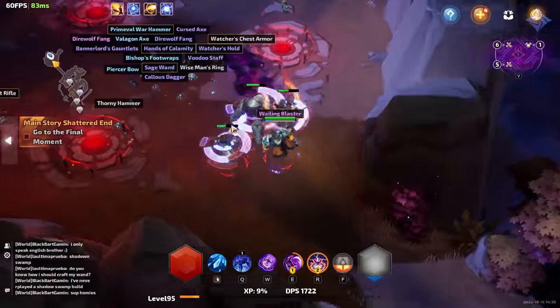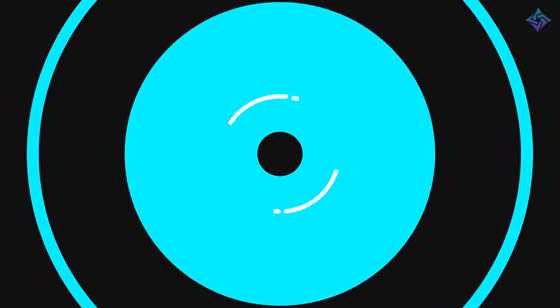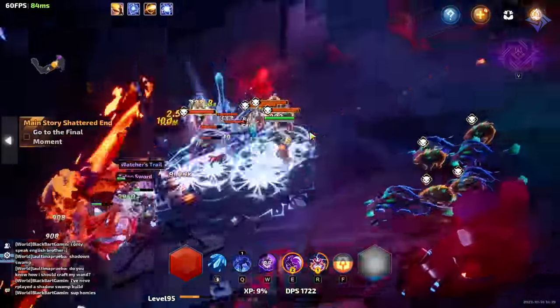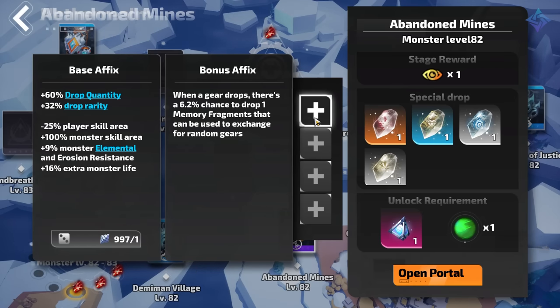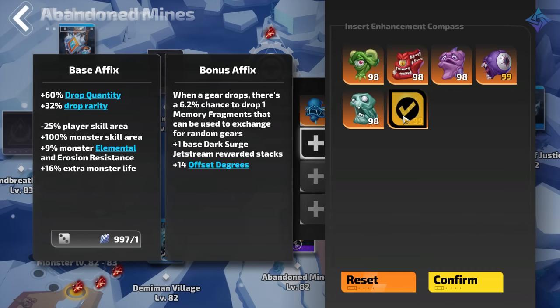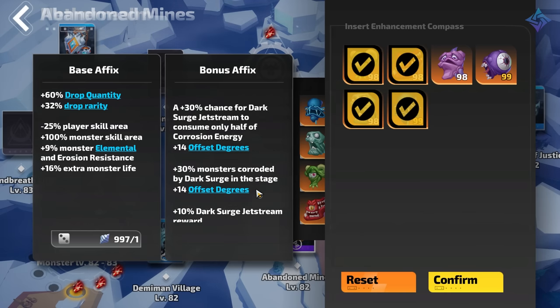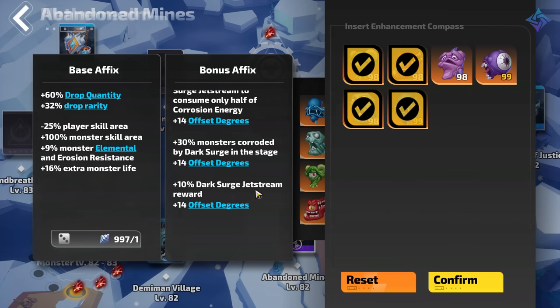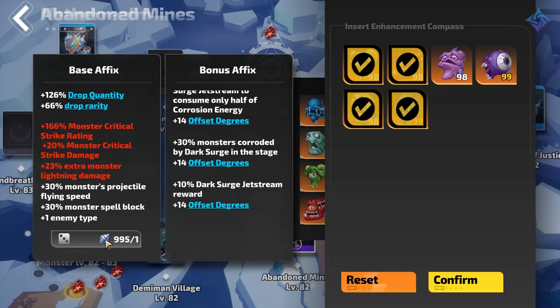So we have biomes, beacons, maps, and tarot cards, but there are two last consumable currencies for endgame maps: Compass Parts and Netherrealm Resonance. Compass Parts add hardcore modifiers to a map that greatly increase its difficulty and the rewards it can drop — this is how you juice up maps to maximize each run. These are randomly dropped while running endgame maps, so make sure to pick them up as they'll help you finish out your build and increase your effectiveness in endgame.